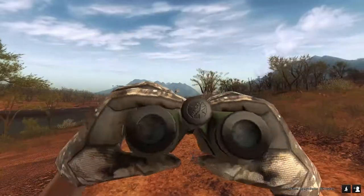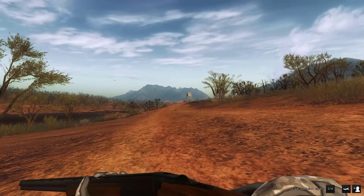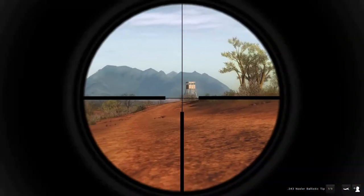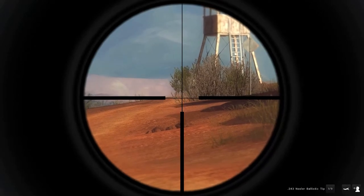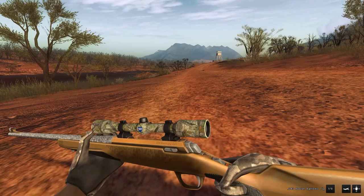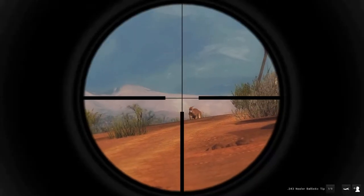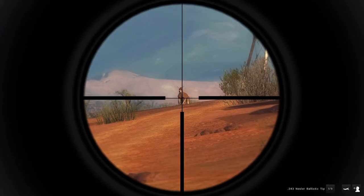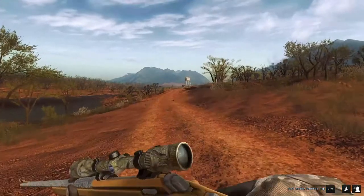Yeah, I got one right there coming this way, so let's go ahead and drop him. Use the 243 - bit better rifle. 10th anniversary - oh yeah, got eyes on. That's a male. Here we go - right in the heart, right between the chest.